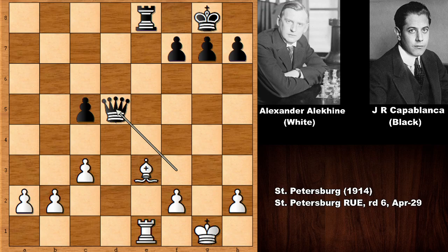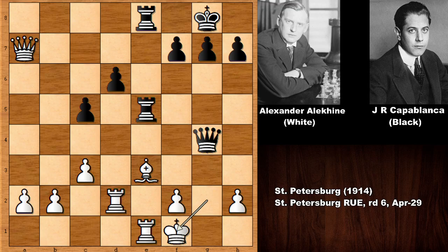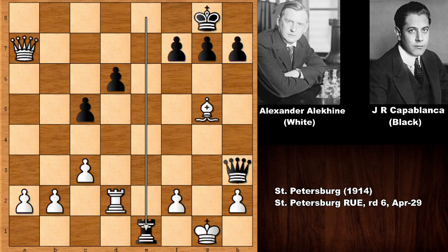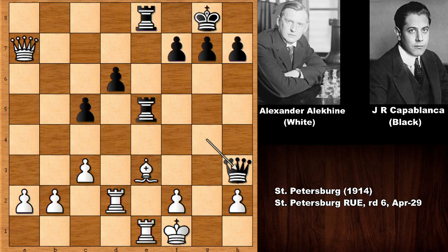That's why Alekhine didn't play king to h1 — he played king to f1. But now queen to h3 check, king to e2 by Alekhine. What if king to g1? Then rook to g5, and if king to h1, queen to g2 checkmate. Bishop takes on g5, rook takes on e1 checkmate. Alekhine has to be careful — after checking the king, Alekhine played king to e2.